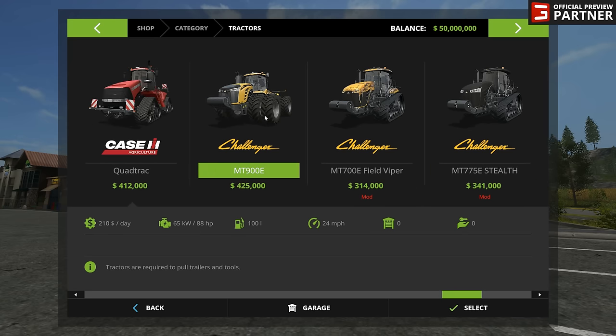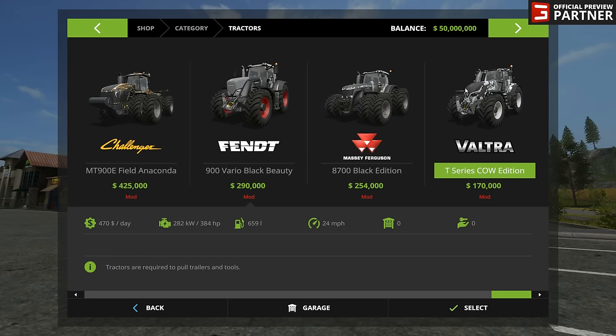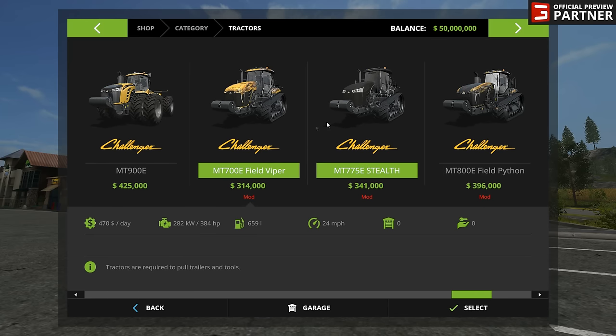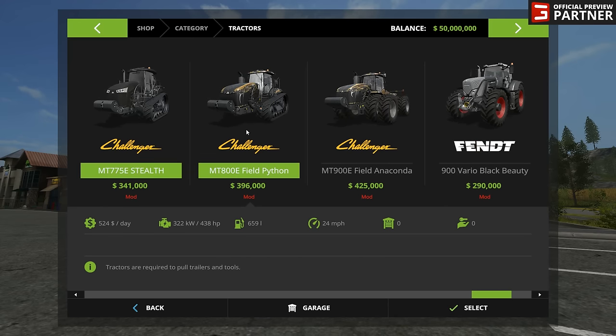What you are going to get when you pre-order is the Field Viper, and you are also going to get the Voltra Cow Edition. We are going to buy both of those in and take a look at them. The Collector's Edition I think you can only purchase from Giants, but if you purchased through Steam, there is a pack for $7.99 US that gives you modding for dummies and I think some or all of the tractors. Giants sent us the keys so we can go ahead and take a look at these tractors.